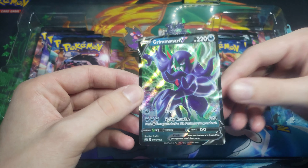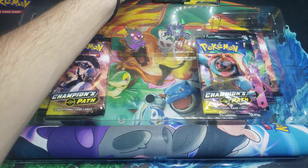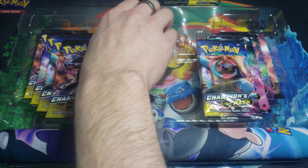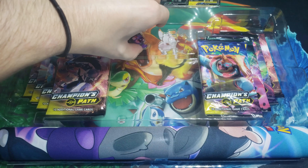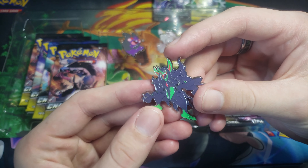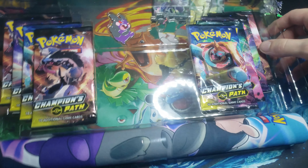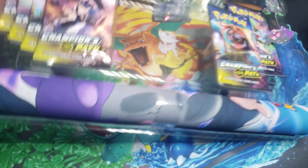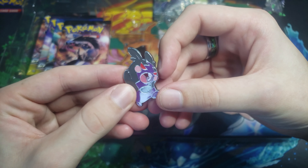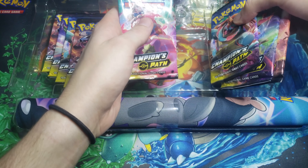And the Grimmsnarl V. Now, if I remember correctly, maybe it's a different art, but I thought this card was in Darkness Ablaze. Correct me if I'm wrong, but who knows. And of course, one of my favorite parts of these boxes — the Morpeko pin. The quality of Pokemon pins are always so nice. Never have to worry about the quality of these pins. They're always so nice. So there's the Hangry Morpeko pin, and the bread and butter of today's video.